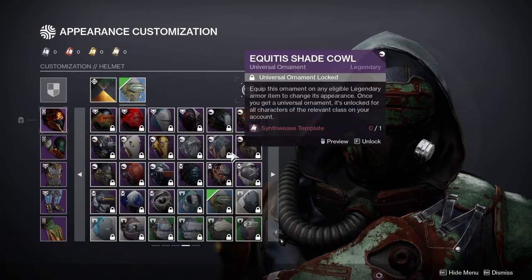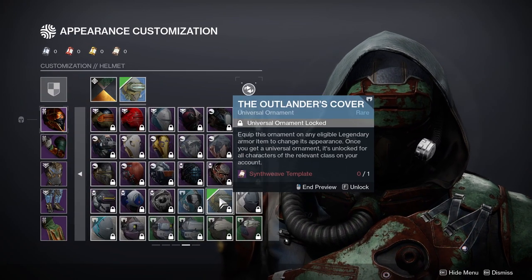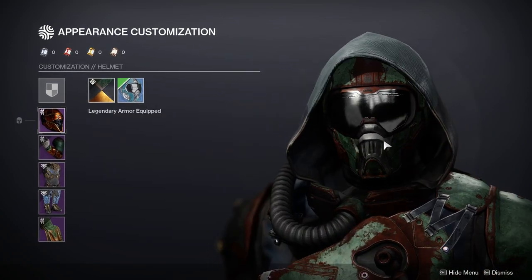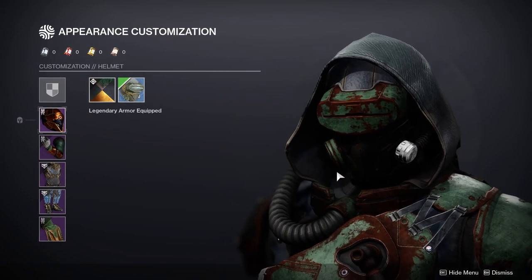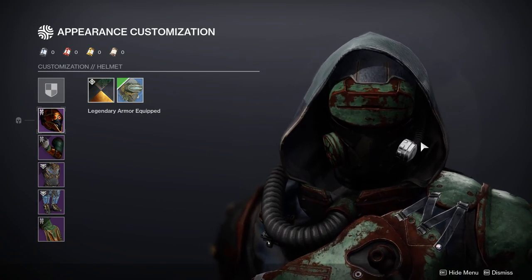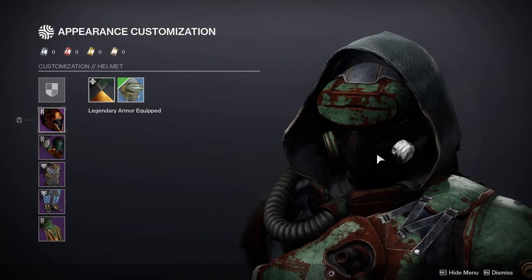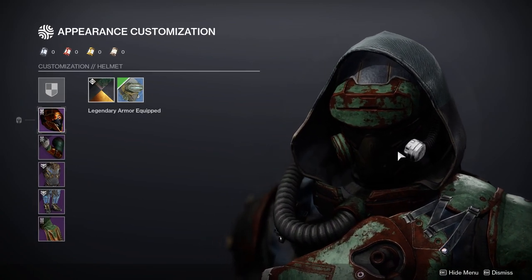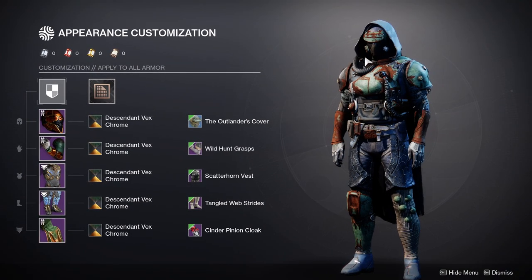The helmet is the Outlander's Cover — this is a blue helmet so you guys can get this if you really want to. I recommend this one; it's definitely my favorite helmet for hunters. It also has a hose here, which is why I call this look the Tangled Hunter or Tangled Scavenger, because of all the hoses.